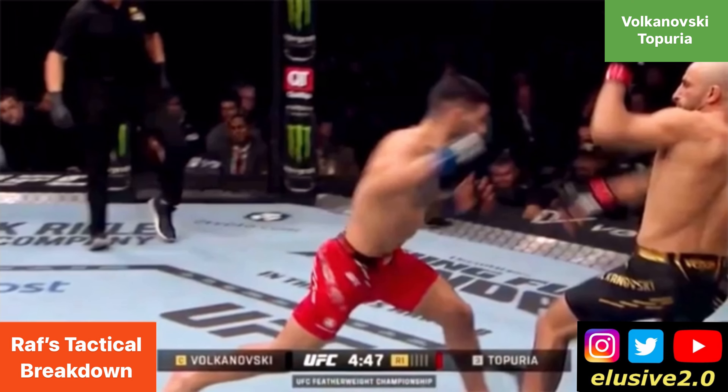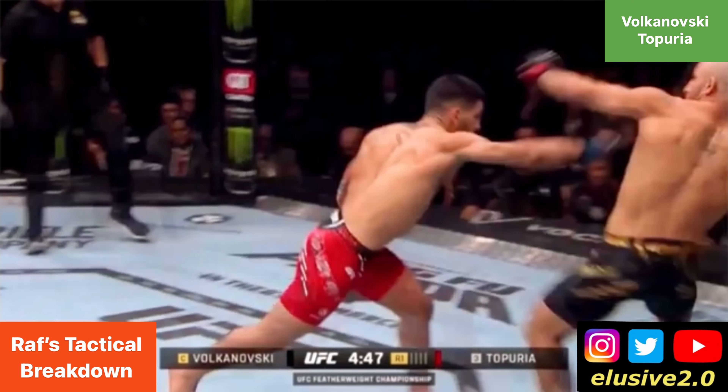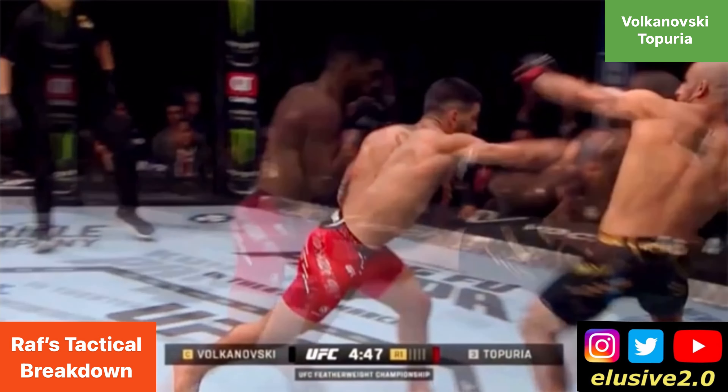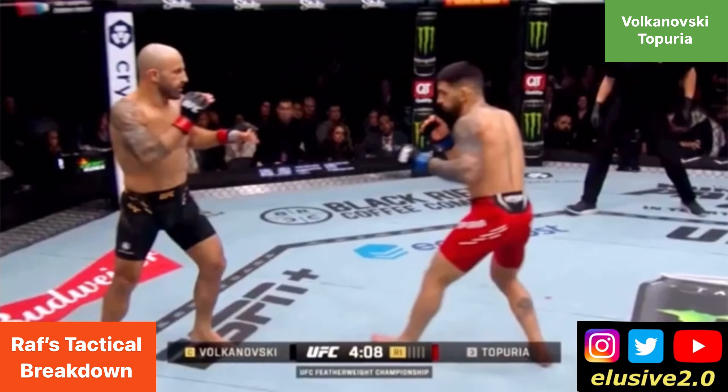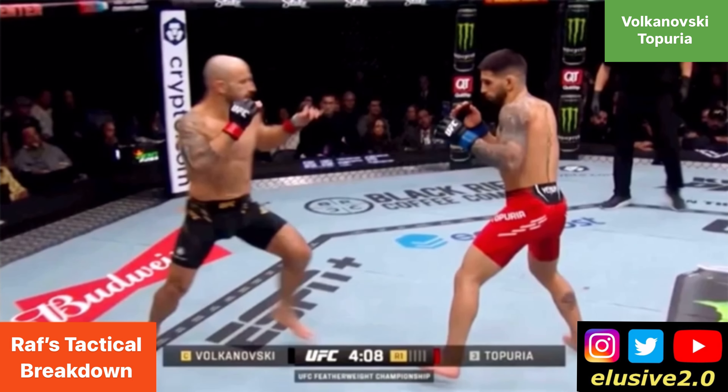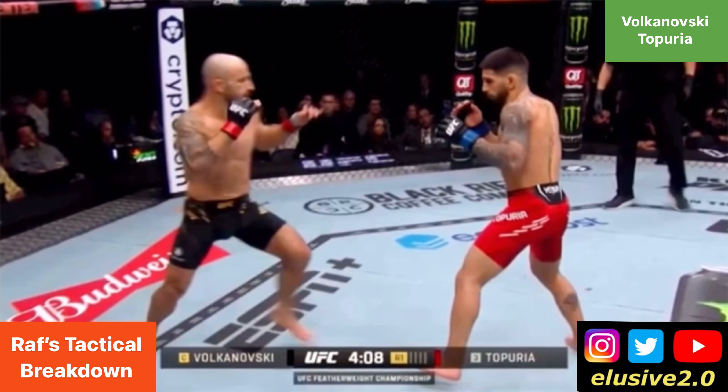Volkanovski begins this fight in orthodox stance, but if you look at the distance between their feet, you can see that they're both at kickboxing range. Volkanovski is very mindful of the power of the body, and as he looks to probe with that lead hand, the body intercepts and then looks to land a right hand of his own.